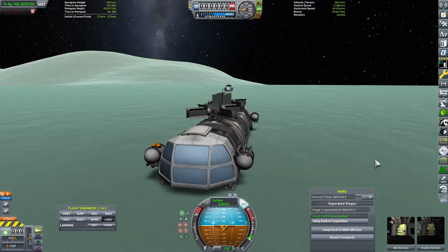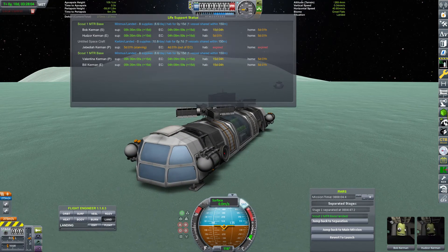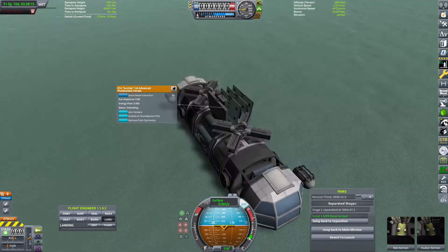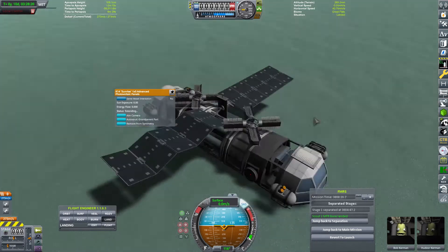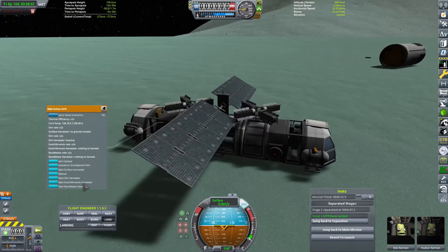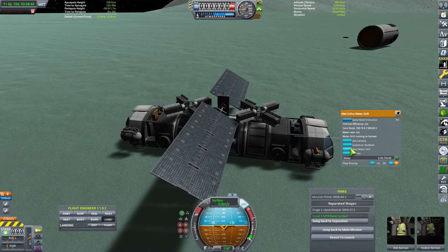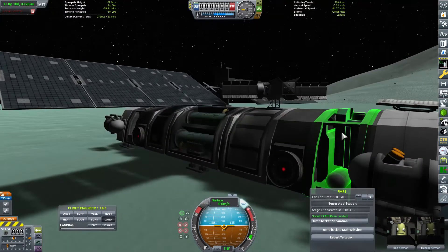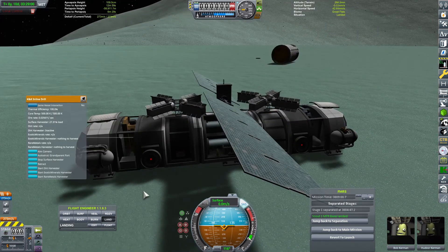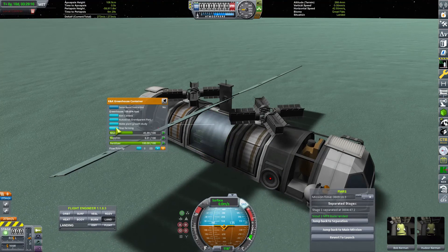That's basically all done — we have landed. This is when I noticed there isn't any water over here. I activated the drills, the solar panels, and stuff like that. I don't know why the Kerbals don't have enough habitat time — maybe because they are alone — but I will have to do something with that.